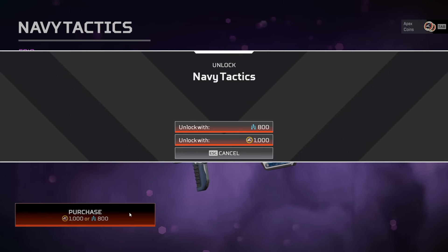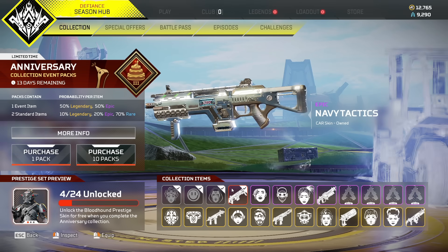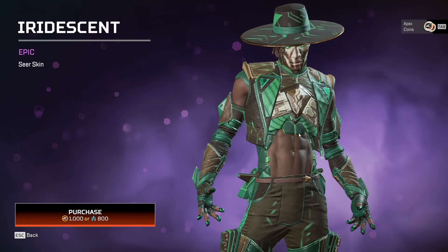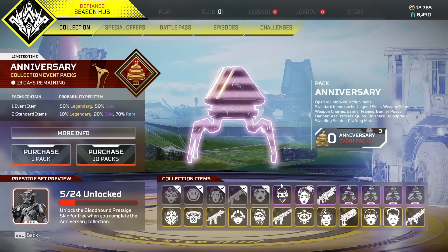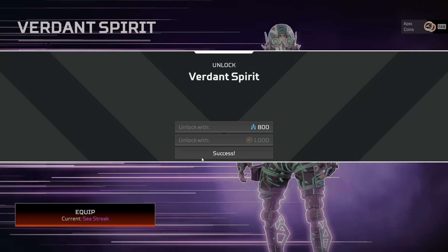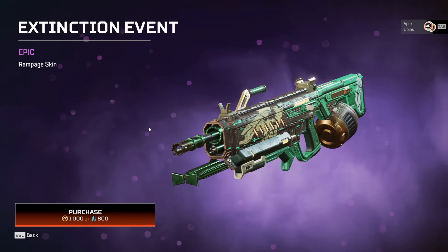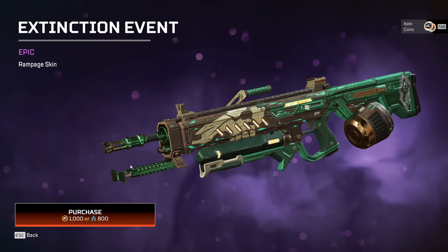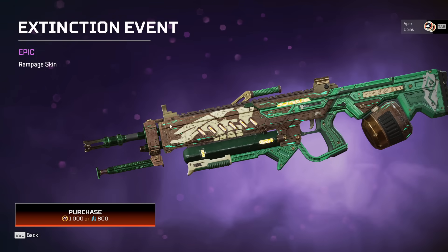We go to the special offers and buy the Watson and Bangalore ones to get 10 packs from that. I accidentally spent a thousand coins on the Navy epic skin — oh my god. But hey, I kind of rep it — still got the lovely six pack, fresh face paint going on. Nice Verdant Spirit skin — he's rocking kind of the same vibe. The Extinction Event for the Rampage isn't that bad, got a nice wood texture. If you have 800 crafting this one's for you, it does its job.